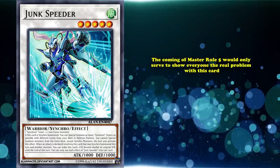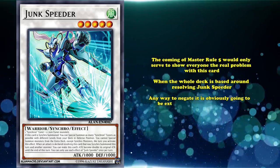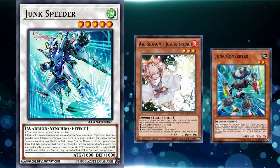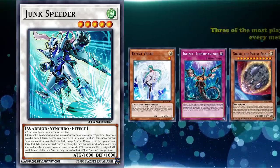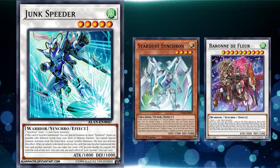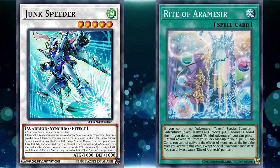However, the coming of Master Rule 5 would only serve to show everyone the real problem with this card. When the whole deck is based around resolving Junk Speeder, any way to negate it is obviously going to be extremely impactful, and so the overabundance of hand traps being thrown around would stifle this deck entirely. Though Ash Blossom can be played around as Junk Converter can chain block it, the deck never really had a way to beat Veiler, Imperm, or Nibiru — three of the most played cards in almost every meta since. Still, with how many new cards both Synchrons and Synchros in general have received, its combo is pretty much always an instant win if it resolves, and the deck managed to get its first top this year when mixed with Adventure Engine to make sure your plays would go through.